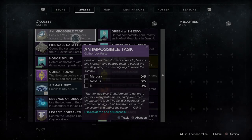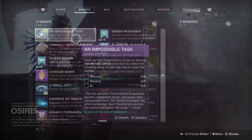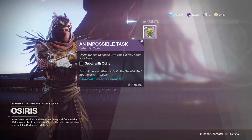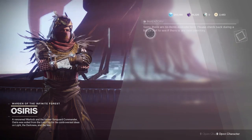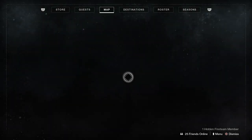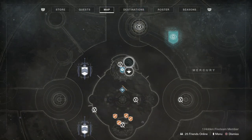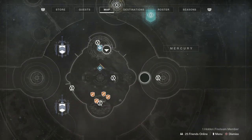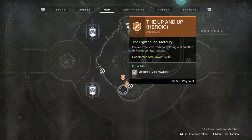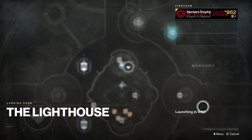Hello everyone and welcome back to another video for Destiny 2 Season of the Dawn. Today we'll be covering the Impossible Task quest that you can get from Osiris, and this will lead up into Saint-14 next week. Talk to Osiris and take the quest, and he will start a little cinematic cutscene. I've edited out all the cutscenes so there are no spoilers. We need to go to Mercury, Io, and Nessus and kill certain oracle-like beings — Vex Transformers — across the planets. There are five on each, and I'm going to show you the locations. The first stop is Mercury.